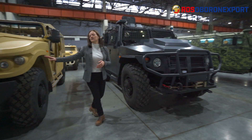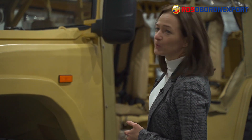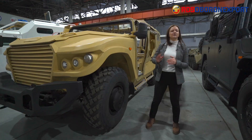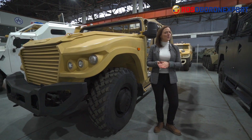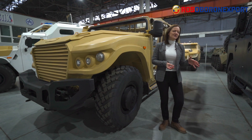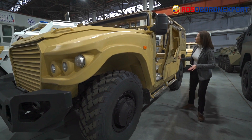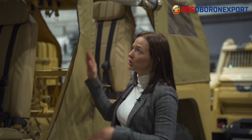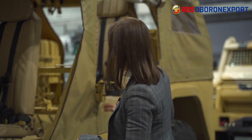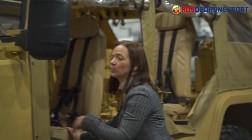This is the buggy version — you can see that it's an open body car. This version has been developed to meet certain requirements of some countries, which had the idea of creating a high-speed reconnaissance and assault vehicle that would move over all types of terrain and perform quick breakthroughs. It is the frame of the Tiger vehicle with a special soft awning on top. Let's get in and see what's different.